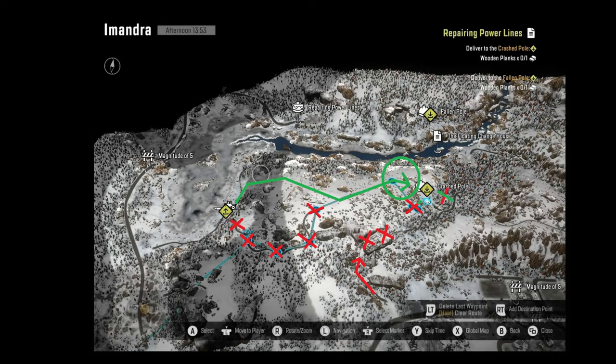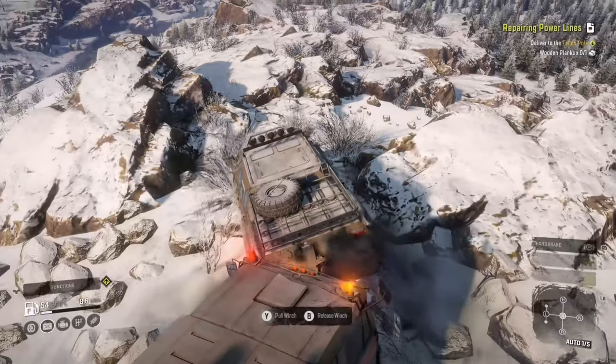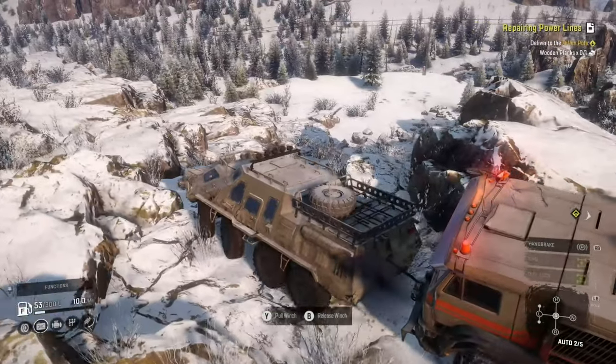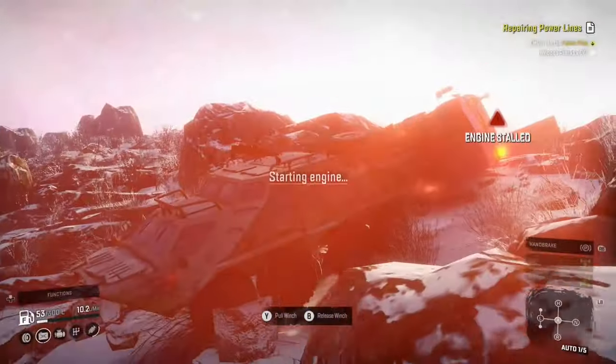The best approach I found was to go back to the road that I took to get to the substation for the first task and ride up to the top of the hill. This is much easier as you don't have to deal with snowed-in roads and dense forest. Once you get to the top, you'll find there's a back entrance to get to the power line.